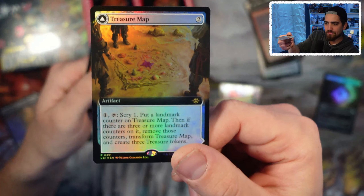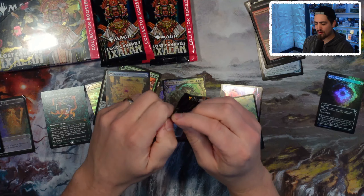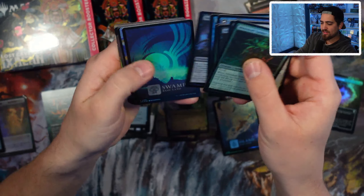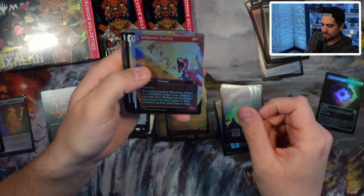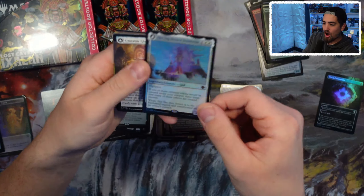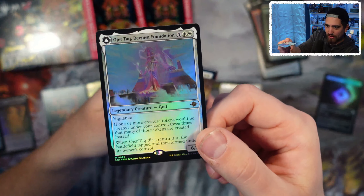And a Treasure Map — always like the Treasure Map. When things are low to the ground and themed around creature types that people understand, it seems easier for people to hop in. People like that, so I'm not surprised this set is doing well. That's not a showcase — it's just the extended art. Oh, we got the most expensive one — I can't even pronounce it!